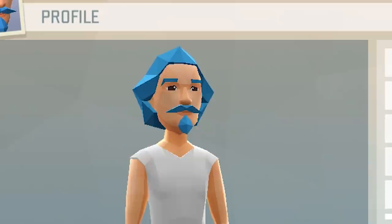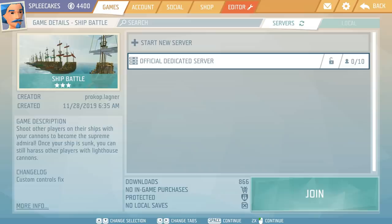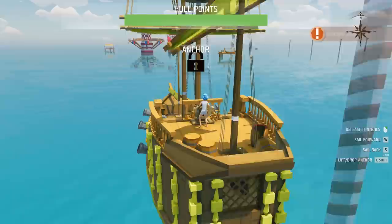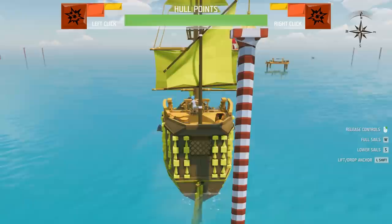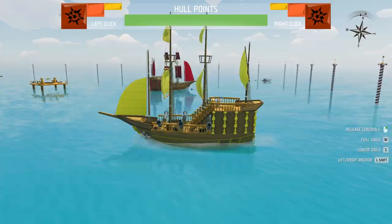But today, we are going to be checking out some of the custom-made games. Captain Splee here is ready to captain his own ship and battle other players. So let's hop into a ship battle server and begin destroying some other iLanders. By the way, if you haven't seen those episodes, check the description for a playlist.